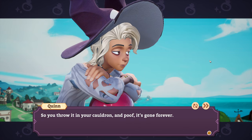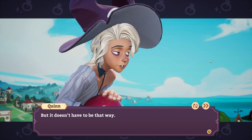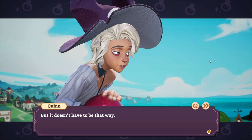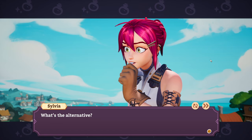Suit yourself — I'm just trying to help you out. I know how this goes: you get your hands on a good ingredient, and you're all excited to use it in a potion, right? Yeah. So you throw it in your cauldron and poof! It's gone forever. What if they duplicate it? Wait, there's an alternative — you say there's a better way! Well, tell me more, Billy Mays!